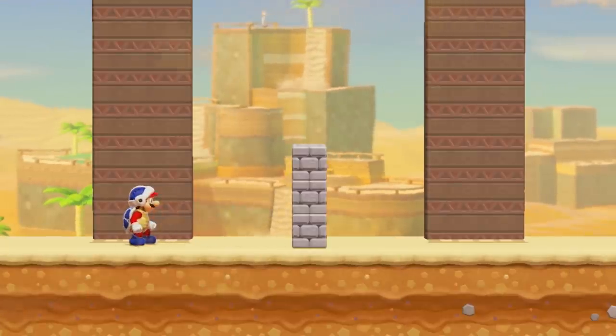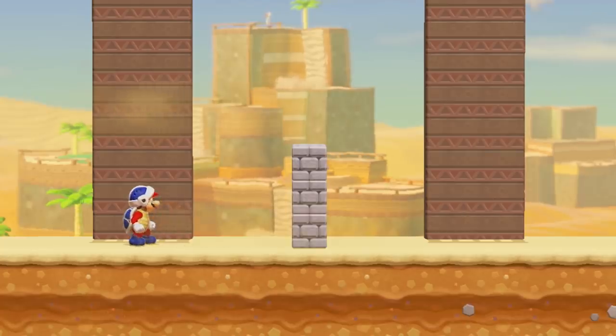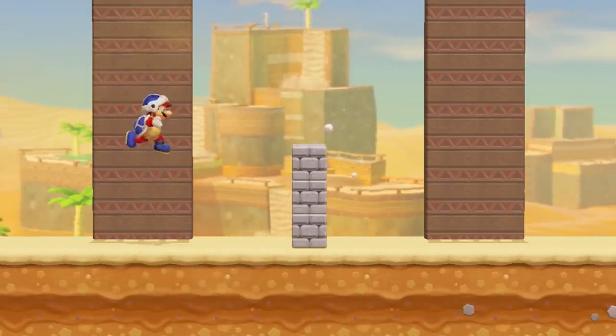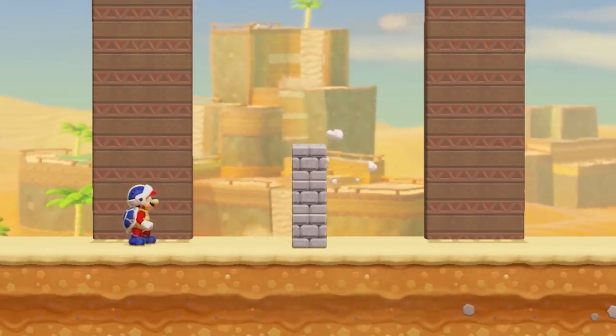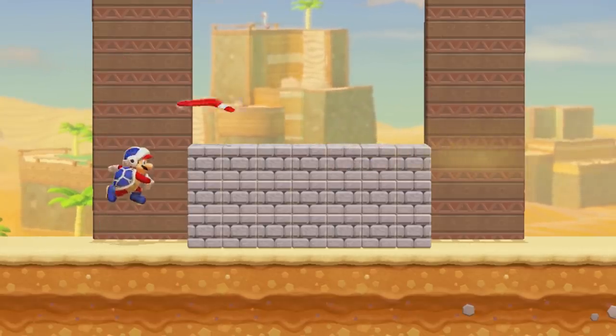A Boomerang that hits a solid object or an enemy that isn't outright defeated will bounce off and immediately attempt to return to Mario. If it hits one of these objects while attempting to return to Mario, and if the direction it would bounce in would not be traveling in Mario's direction, it is destroyed upon collision. It is also destroyed if it collides with a solid object from above while attempting to move downwards.